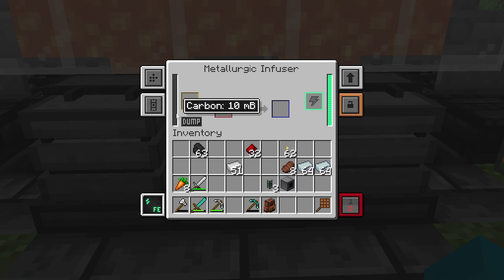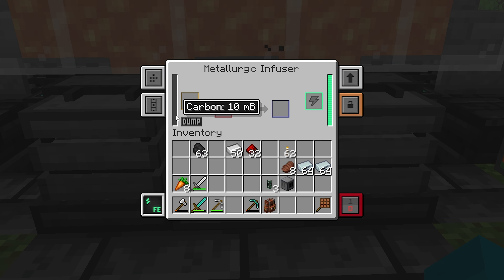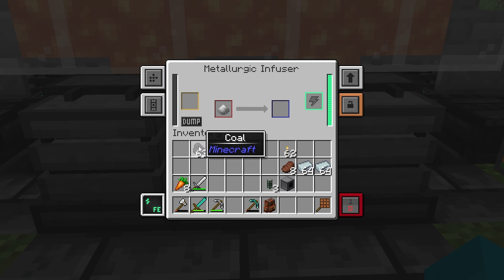Power is needed to operate the machine. Fuel is needed to convert items. We can take our item — it's going to spend that carbon, turn our iron ingot into enriched iron. Now you'll see we have no more carbon in the tank. If we place this in here, nothing's going to happen — we have power, but we need a resource to burn. We can dump another piece of coal — it's going to eat it. We've converted our enriched iron into steel dust. Steel dust can now be smelted into regular steel.